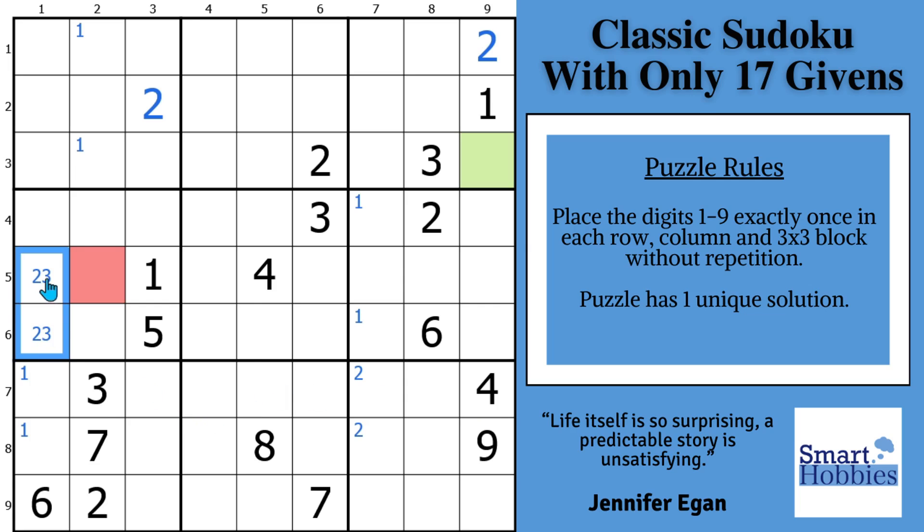The hidden pair actually acts as a pointing pair as well — remember, it started as a pointing pair. With this two-three here, and this three and that three, there's only one place to put a three up here in block one.